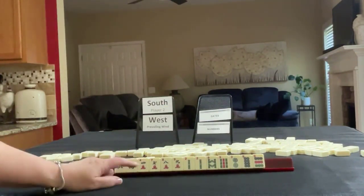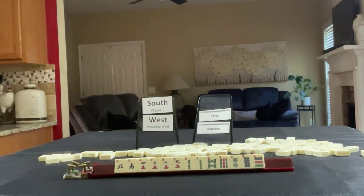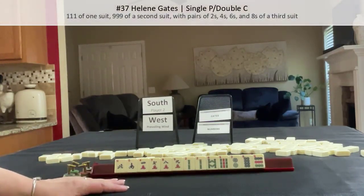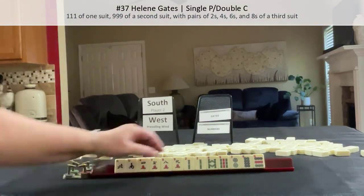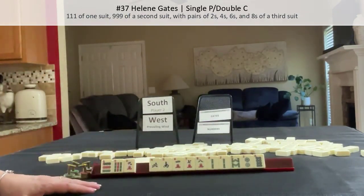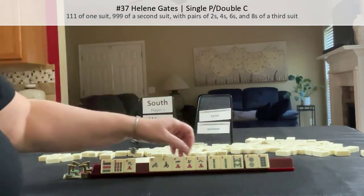We have 2, 4, 6, 8 in here. I know there are a couple of gate hands that use evens. Gates are on page 21. Helene Gates: 1, 1, 1 in one suit; 9, 9, 9 in a second suit; 2, 4, 6, 8 in a third suit. We have nines. We do have number tiles — 2 and 8.